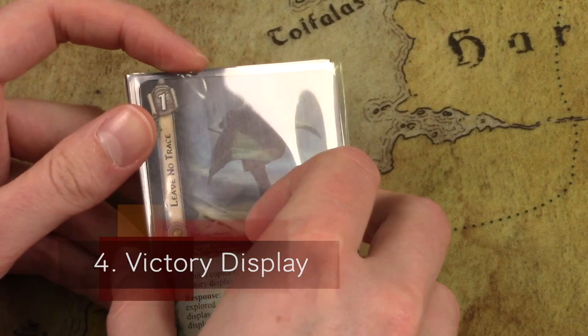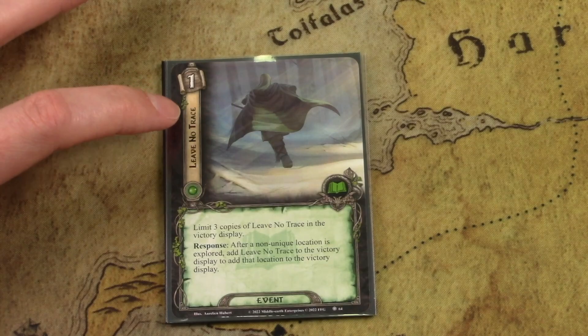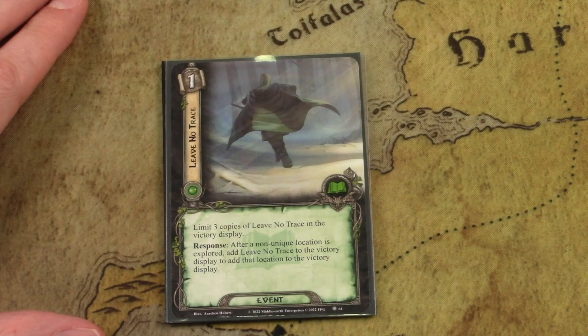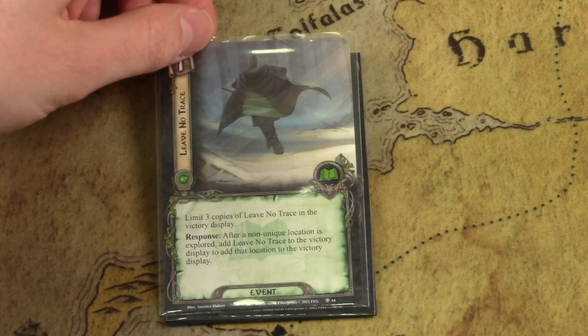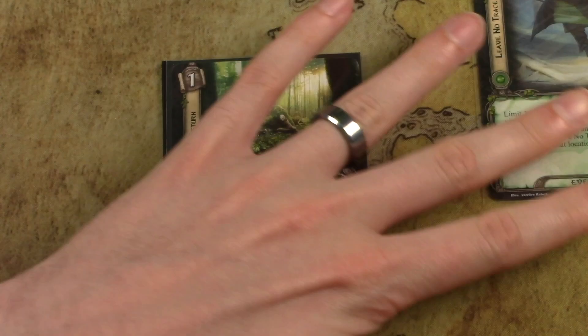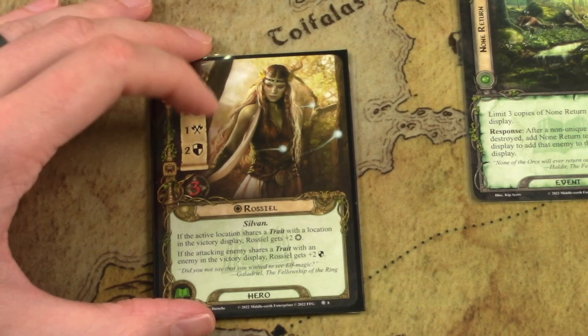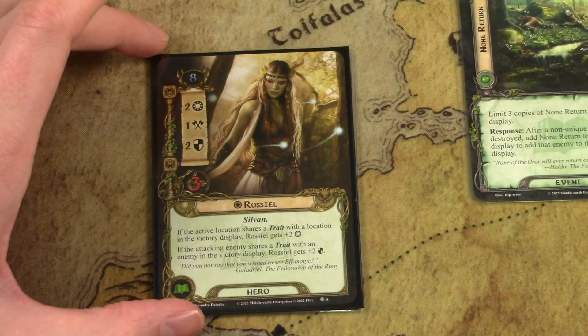Five cards support the victory display archetype. The two cornerstone pieces are events. Leave No Trace — limited to three copies in the victory display — responds after a non-unique location is explored: add Leave No Trace and that location to the victory display. None Return does the same for enemies: after you destroy an enemy, add both this card and that enemy to the victory display. The reason you want to do that is for the next few cards.